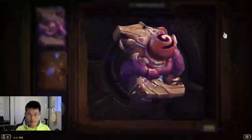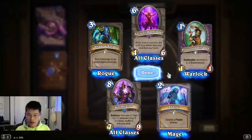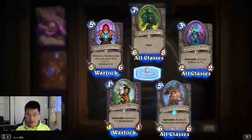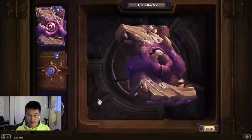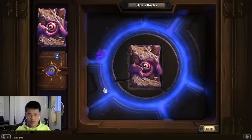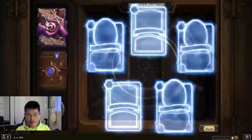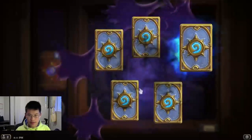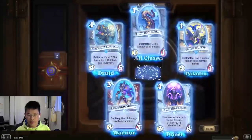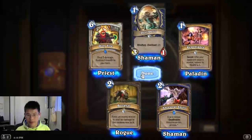I opened the Old Gods ones first. That's pretty good — this is good for our Zoo Warlock if we want to play it. Another one — that's really good, I like it. Zoo Warlock, more zoo cards. That's a good team card. Last Old Gods pack, let's get something good. Two rares is great. This is actually good for Patron Warrior, I like it. And this is good for aggro Paladin. We got a little bit of synergy. I do like Zoo Warlock — two rares is actually a good pack.